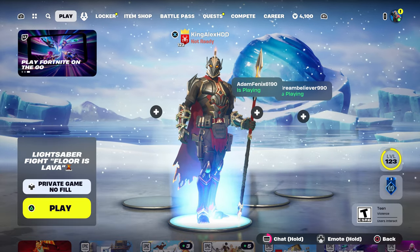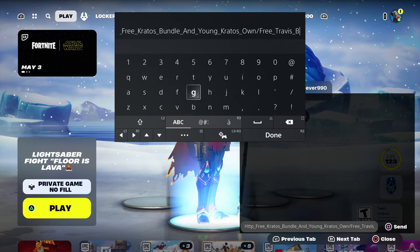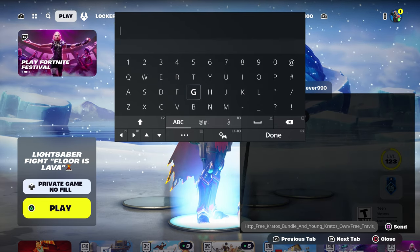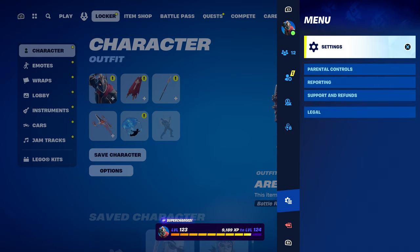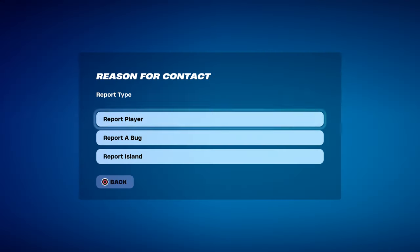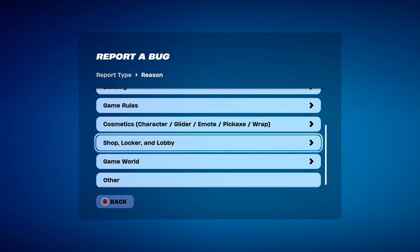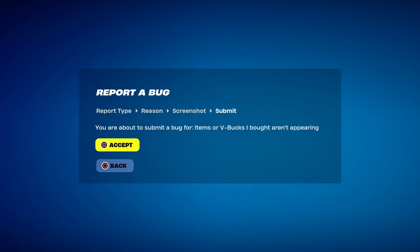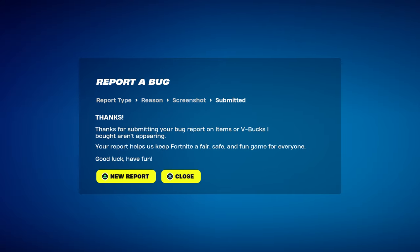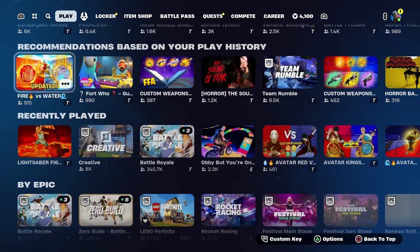Once you send it, come over here and take it out. Press done, then back out. Go to your locker, press the pause menu, go to reporting, and select report bug. Then go to Item Shop, Locker, or Lobby, then select Item or V-Bucks I bought not appearing. Click continue and click accept, then click close.